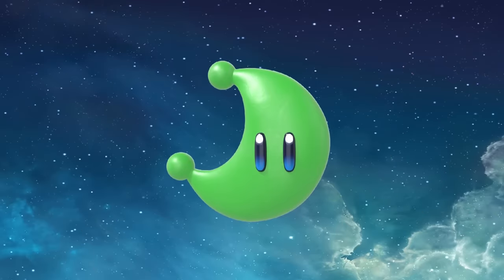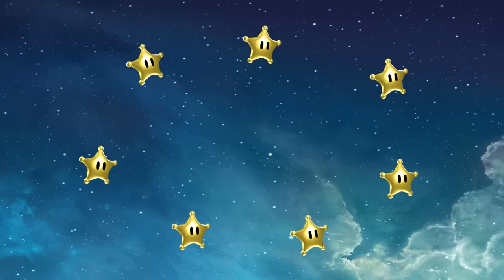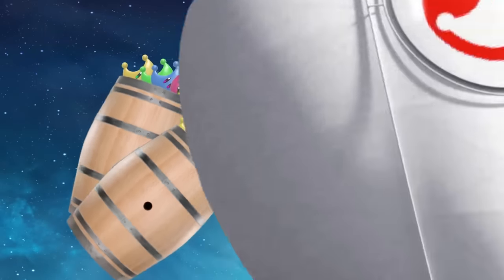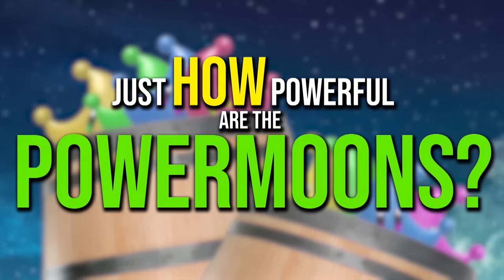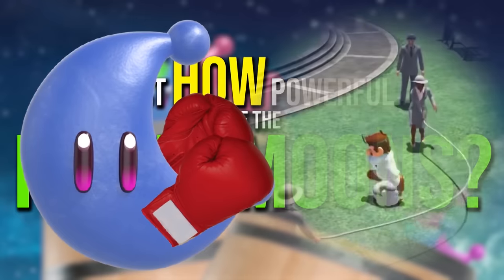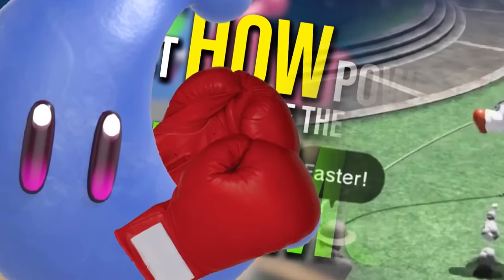As expected by their name, Power Moons and Power Stars are used as fuel. In Galaxy, the grand stars charge up Rosalina's space station. In Super Mario Odyssey, the literal butt-ton of moons that you collect are the gas that enables you to chase Princess Peach from kingdom to kingdom. Which then prompts the question — just how powerful are the Power Moons? If these moons can truly fill an airship's gas tank, how much punch does each one pack? For the lengths that Mario goes to collect these things, they must be pretty darn good, right?